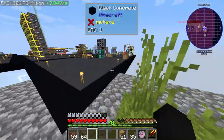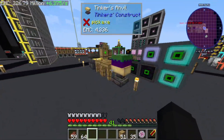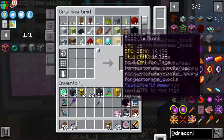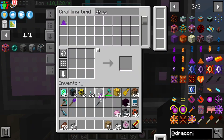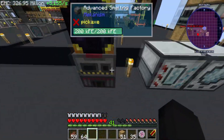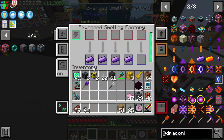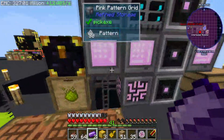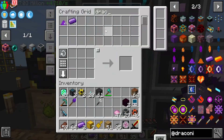On today's episode I want to get into Draconic Evolution. We're gonna go ahead and take four of our draconium dust and smelt it up in an energized smelter. Last episode we set up a beautiful, awesome system actually to craft the essences for our thing.